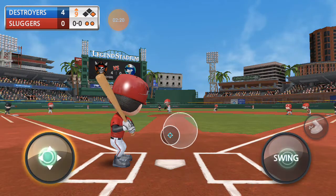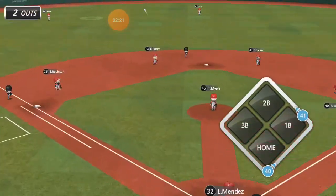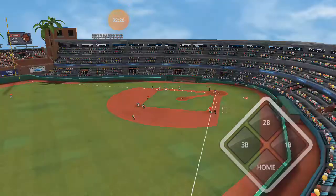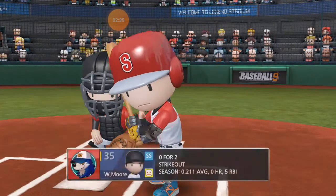Here is Axel Richards, 0-for-3. Is that one off? It's going to be caught by T. Snyder. The clutch 9th inning for the Destroyers.